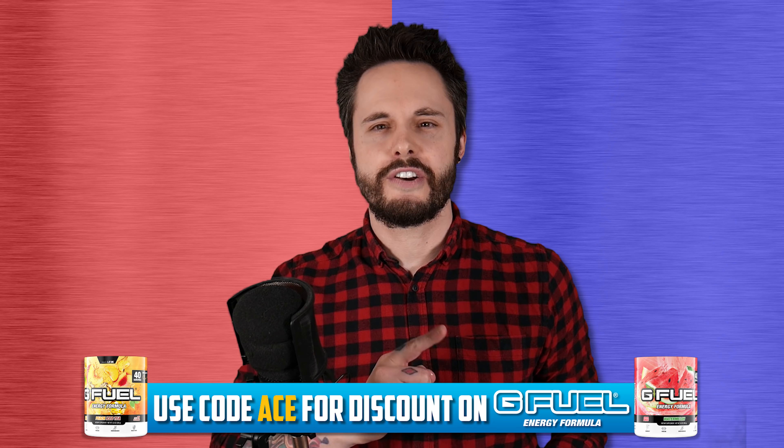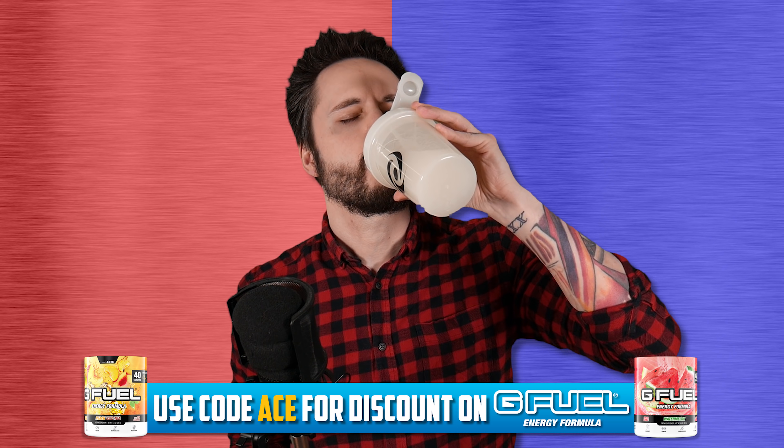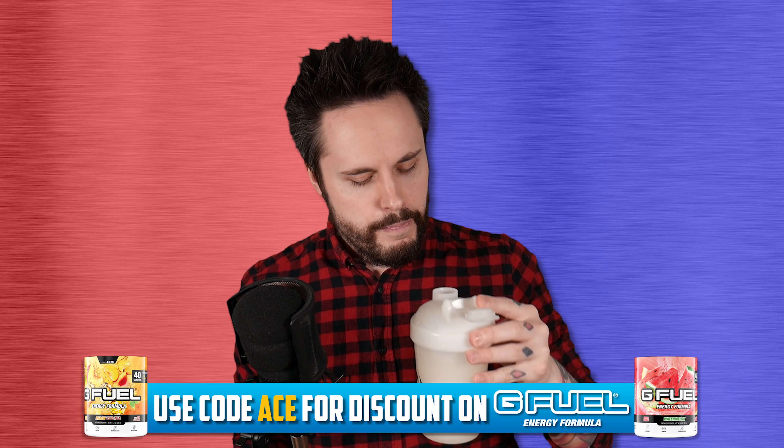And as always, don't forget, use code ACE to save yourself some money on G Fuel. Today I have the lovely golden apple pear. Oh, it's bloody good. Just buy it. Code ACE. But with all that out of the way, let's have a look at today's challenges.